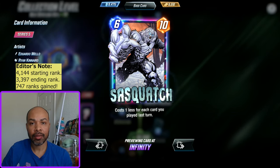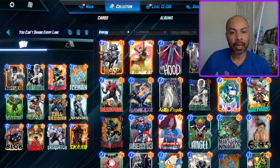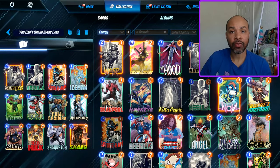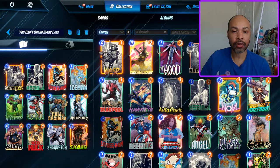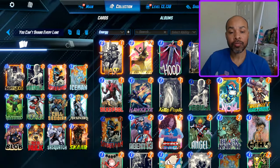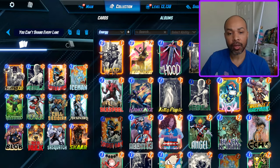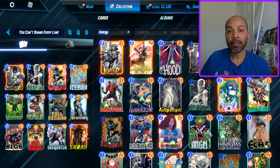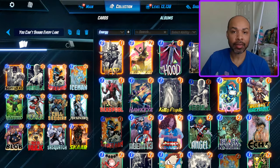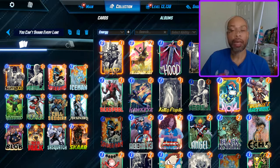I hope you enjoyed the Sasquatch gameplay - we ended our rank at 3397. Let me get into the deck breakdown. With this deck I constructed something that has disruption, early game, and a lot of power for the late game that you can make up for that lack of power in your early game. Sunspot is a good scaler when you need to skip turns or float energy because you'll have discounted cards. You have Nebula, which is a control element and a good one-cost card. Spider-Ham and Iceman - everybody should know how disruptive those cards can be; they can be pretty annoying and ruin your opponent's game plan.